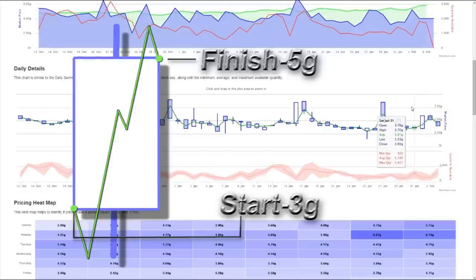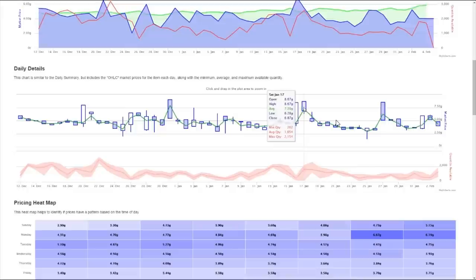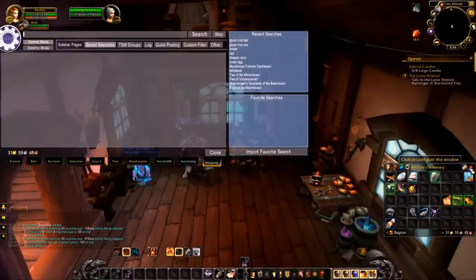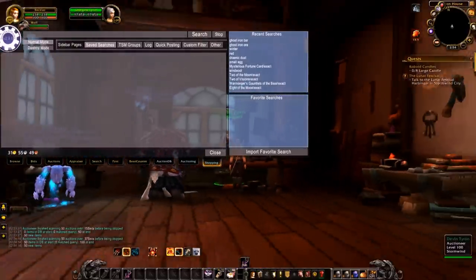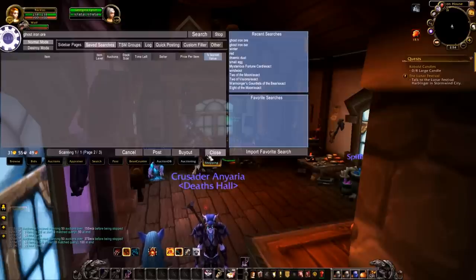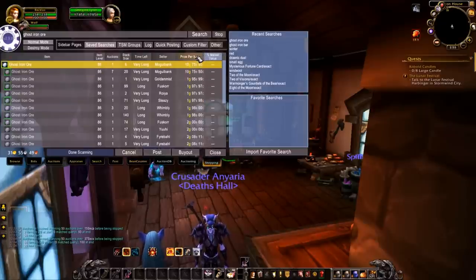So let's say bars were selling for 3 gold at one point and then finished at 5 gold at the very end of the day. At the start of the day you posted ore you mined the day before and prices fell because you undercut whoever set the opening price. Then at noon someone leveling blacksmithing bought a bunch of bars, raising the price, then someone else bought out more for jewelcrafting pushing it to 5.50, before it dropped back to 5 gold. That's how you get a candle with two wicks.